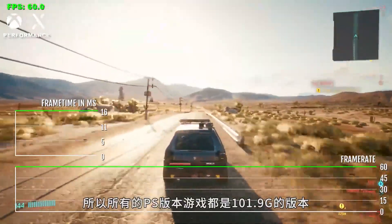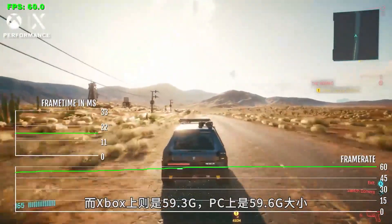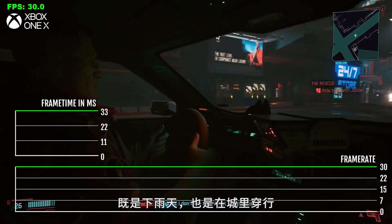All of the PlayStation versions are 101.9 gigabytes, while Xbox is 59.3 gigabytes and PC is 59.6 gigabytes—much more manageable. One of the sequences I used for early framerate testing was the car chase. It's fairly early on in the game, there's a lot of rain, and you're driving through the city.